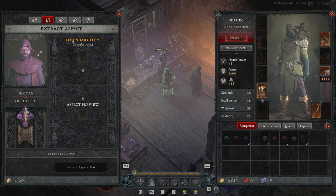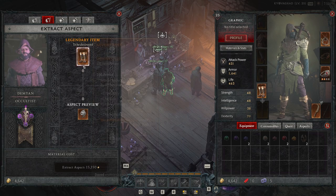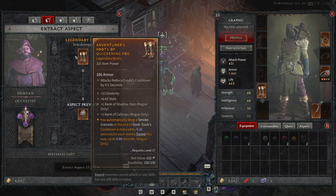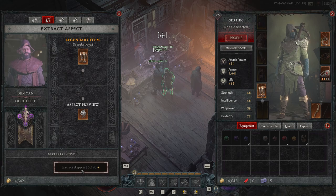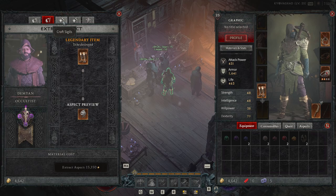You can also use the Extract Aspect option. For example, these boots automatically drop a smoke grenade at the end of a dash. We can put them into the aspect preview and extract the aspect for 15,000 gold. That would let us use this aspect on helmets, chest armors, boots, gloves, and amulets. By the way, putting it on an amulet increases the power by 50%, which is a pretty cool option.